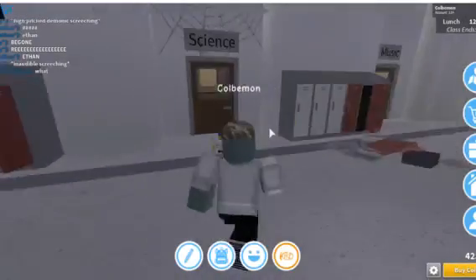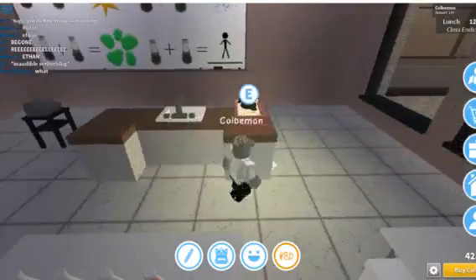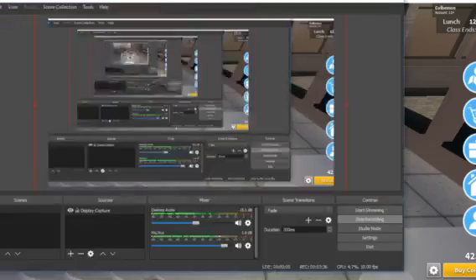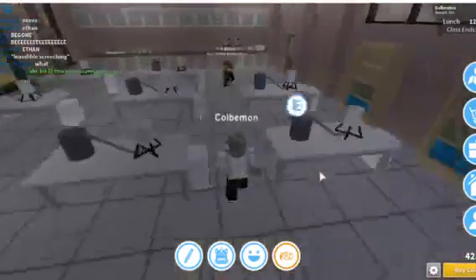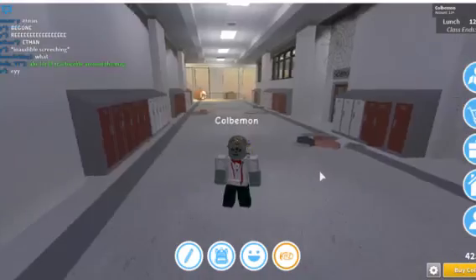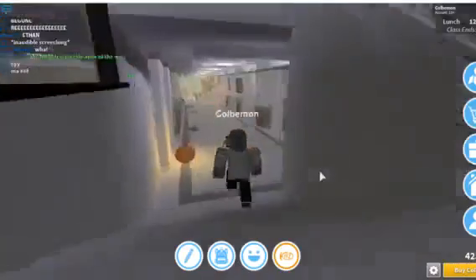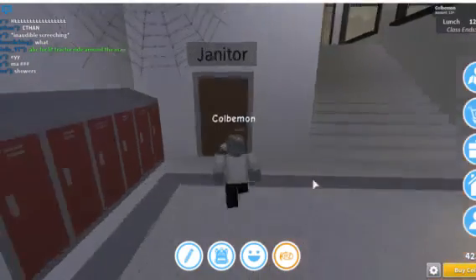I don't know this school by heart so let's find science. The next character right here — the Nipple — he actually has his own event where you can get him in one of the other games we're gonna play. I don't know if I'm gonna count how old Hallow's Eve is, but it is one of the games. The next place you want to go is the janitor's office.